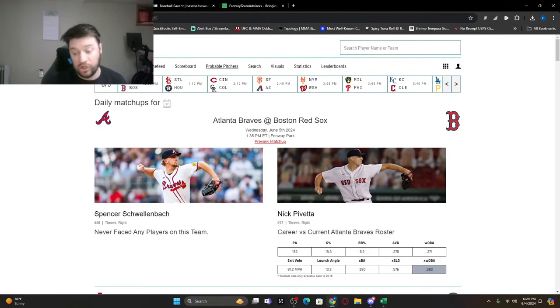First game: Braves at the Red Sox. Spencer Schwellenbach versus Nick Pavetta. The Red Sox just put Willyer Abreu on the IL along with Tyler O'Neal. Schwellenbach is 0-1 with a 5.40 ERA — his last start against Washington was only five innings, three earned runs, one home run, five Ks. Now he's going up against the Red Sox in Boston. I don't know if I'll be using him — tournament only at best, and really I don't see me using him at all.